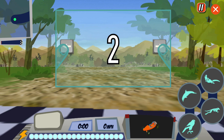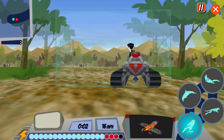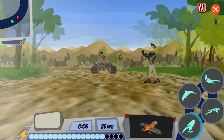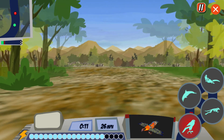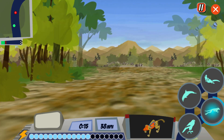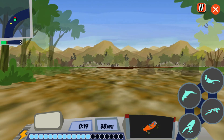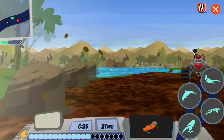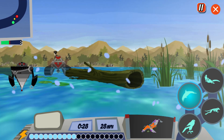Three, two, one, go! Use the left and right arrow keys to steer. Watch out for the Zagbots! I bet an animal attachment would help here. Some attachments can help you overcome obstacles.